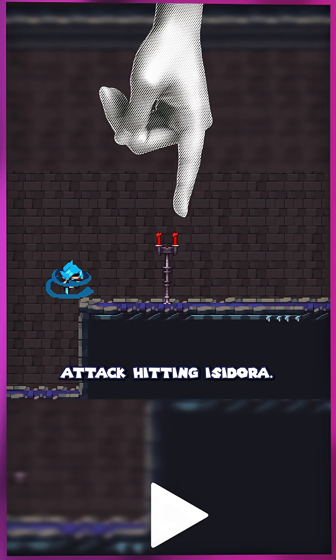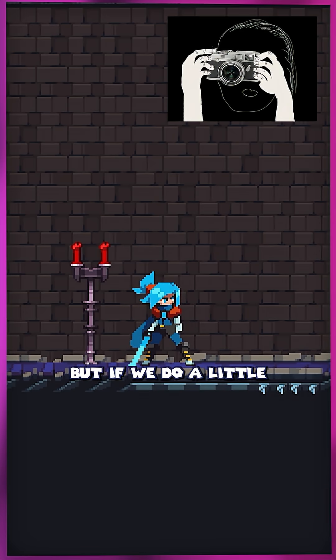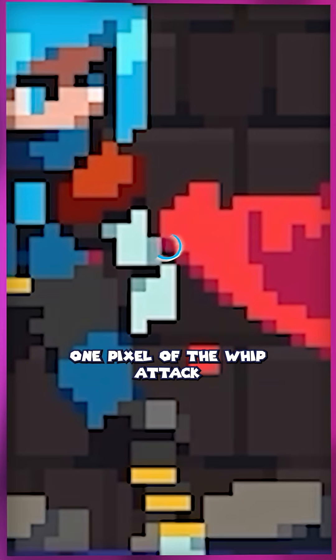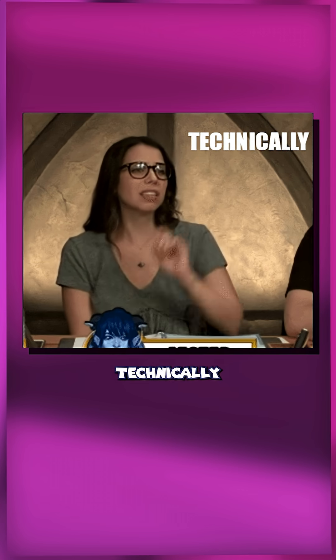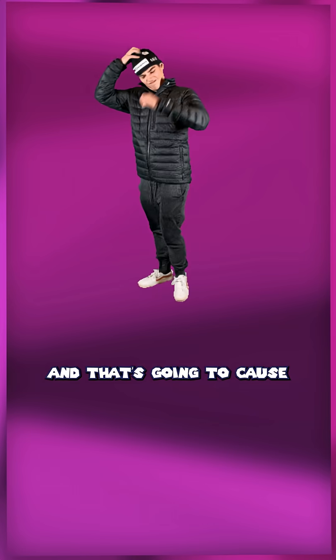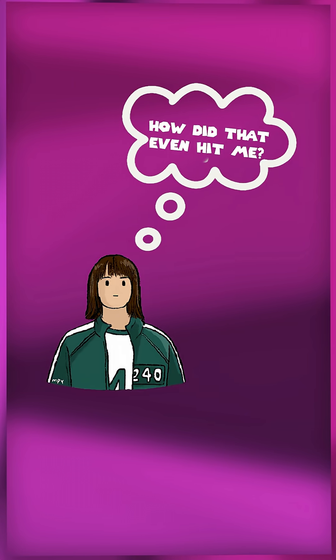Look at this whip attack hitting Isadora. Didn't it seem like I shouldn't have taken damage there? It feels like I was totally safe from the whip. But if we do a little freeze frame — CSI zoom enhance here — we can see that actually one pixel of the whip attack was just barely overlapping with Isadora's sprite. So technically, I did get touched by the attack, but as a player, it feels like I didn't. And that's going to cause some frustration. You don't want your player to be thinking, how did that even hit me?